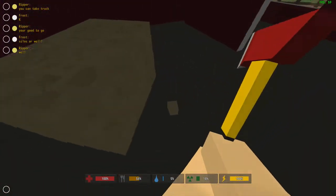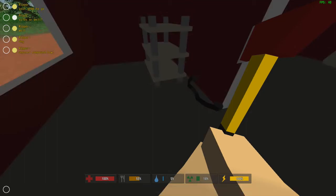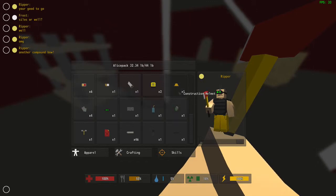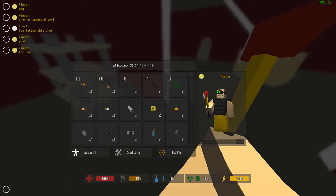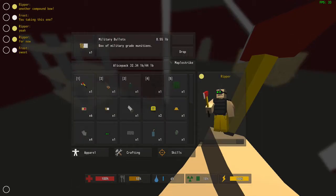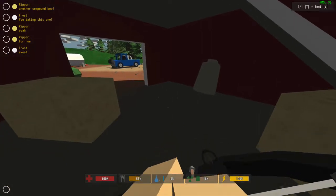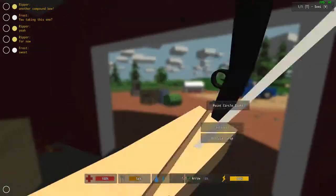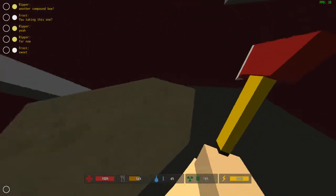We got a machete here, though you only really need one melee weapon at a time. We just found a compound bow, which is really the best bow in the game. It only has one ammo on it so I'm not going to use it right now. You can retrieve arrows after firing. You can also add attachments to this bow, which is why it makes it so good.